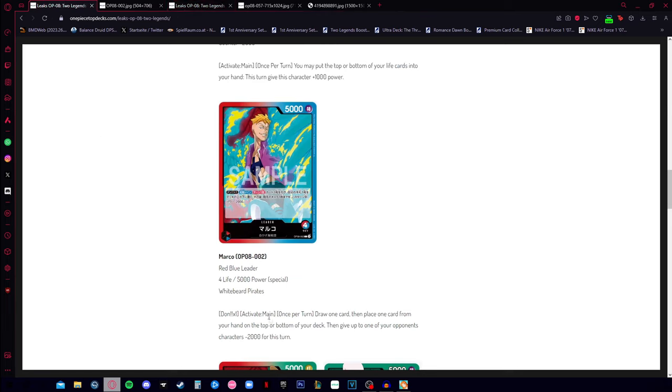For one dawn, you can once per turn activate: draw a card, then place one card from your hand to the top or bottom of your deck, and give one of your opponent's characters minus 2000. This is a really strong effect — you can set up something insane and cycle your hand.